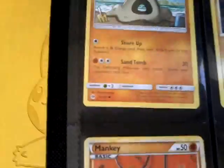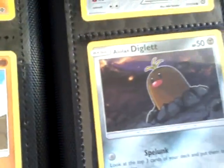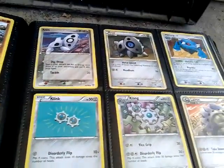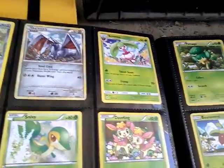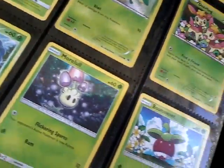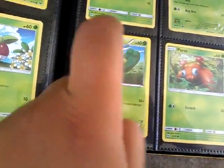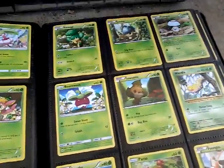We're getting close to more types. That's an Alolan — come on, focus, camera. Alolan Diglett. There's another Alolan Diglett right there. I think this Chikorita is a Gen 2 or Gen 3 starter — I don't know, I'll have to Google that.